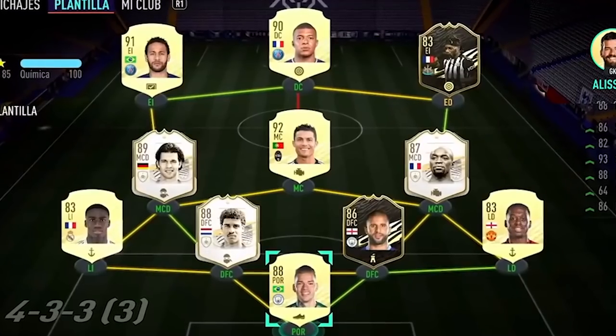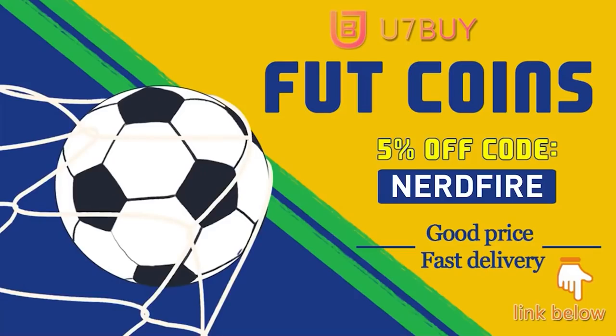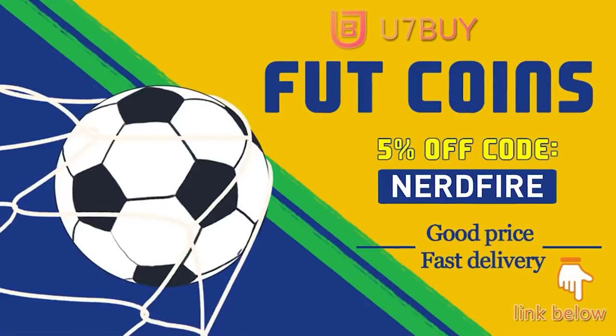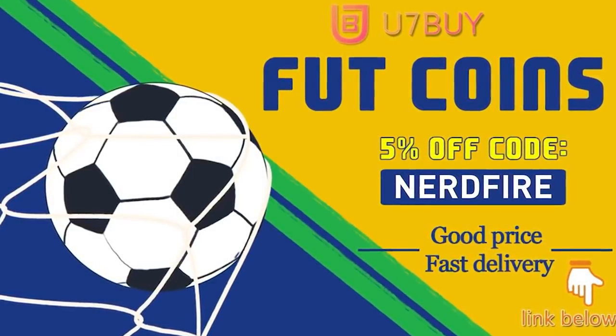Opening more of the 92+ footies player picks. Are you facing ridiculous teams and stuck with bad ones? Head over to u7buy.com and get yourself some FUT coins using the code NerdFire at checkout for five percent off your order — linked in the description. They are cheap, safe, and the most reliable.